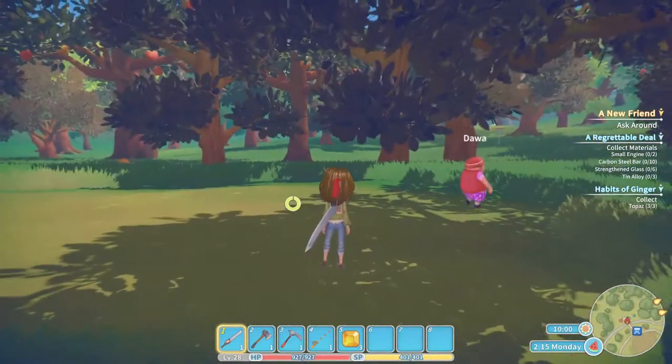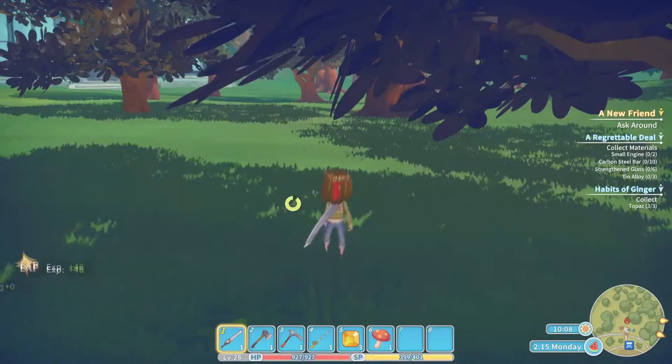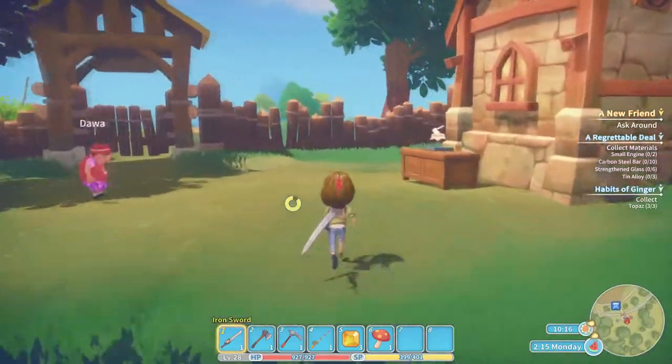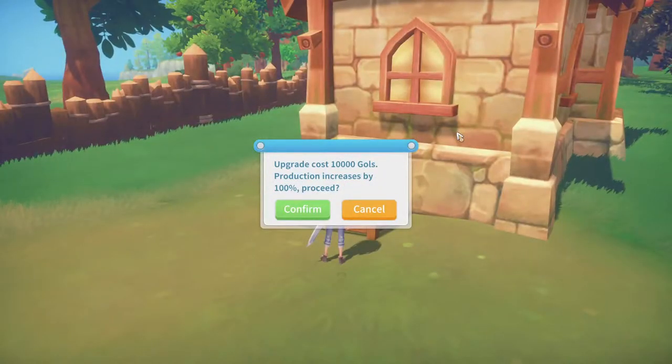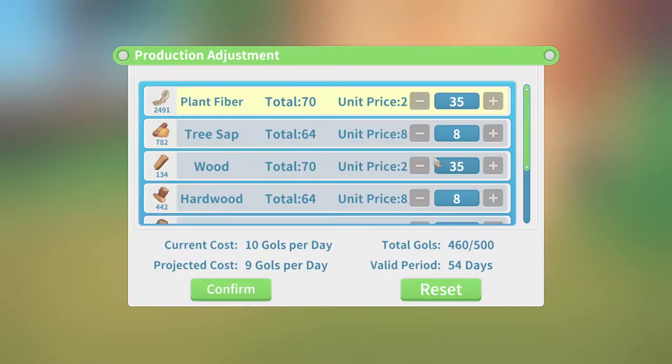Why are the trees still brown? I thought I fixed this problem. I will take the mushrooms though. Are these trees choppable now? I swore they were - okay, I guess not. Production level one - I can adjust the types. Oh my gosh, that upgrade is very expensive.